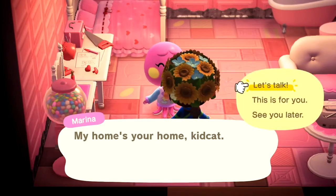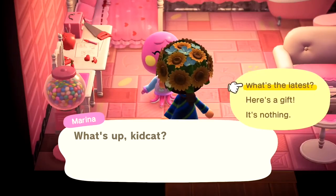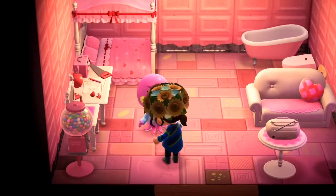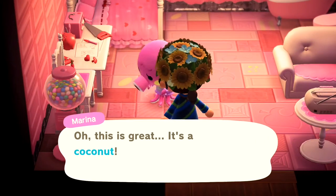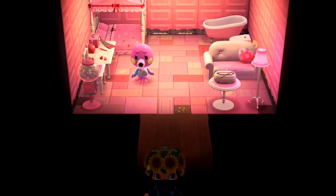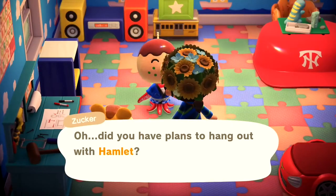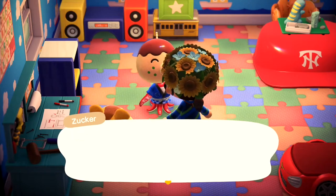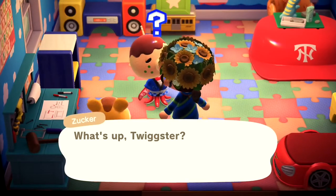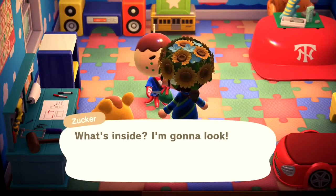All you need to do is make sure you've got all your presents in your pockets, then find your villagers one by one, chat to them, and give them something. It might take a while to find all ten. I find that going on my Switch in the evening between seven and nine helps me find most of them pretty quickly.